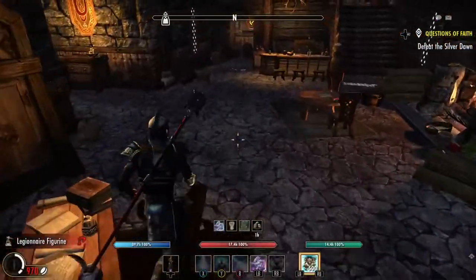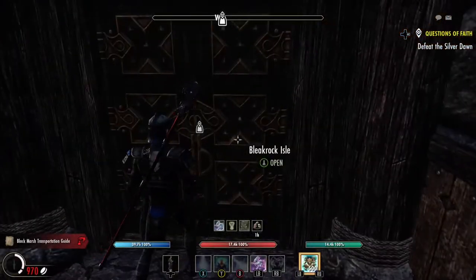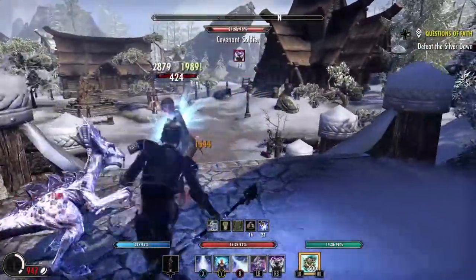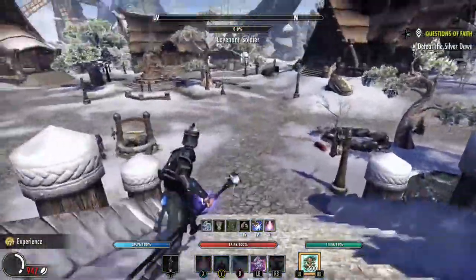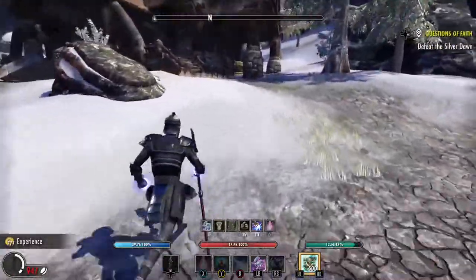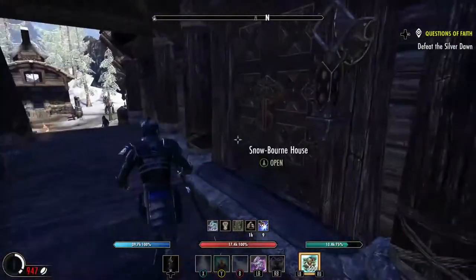So now if I go out of the gate, out of the door, I start from the right. Be careful, there are Covenant soldiers — not guards. There are no guards, so you don't have to worry about anything right now. We run over here to the next house on the right, we go in. I believe we put out a fire here. This is a Snowborn house. This house has stuff to loot.